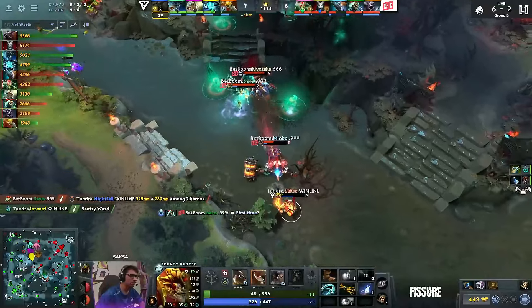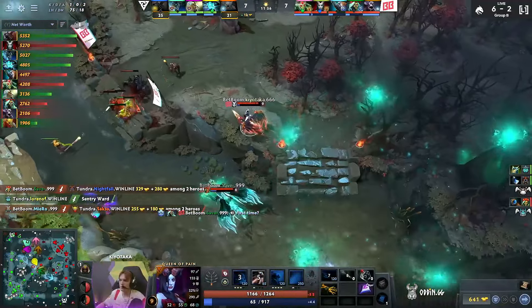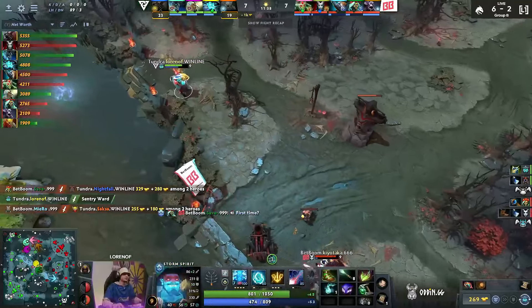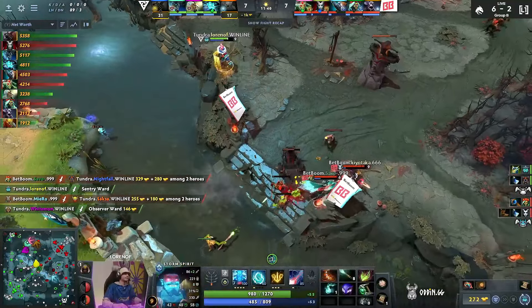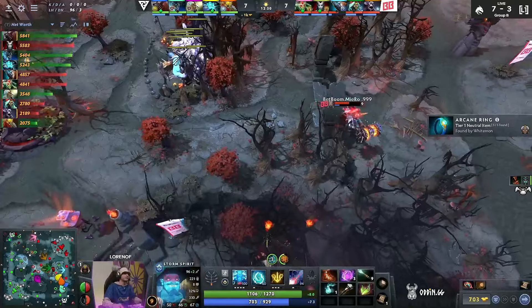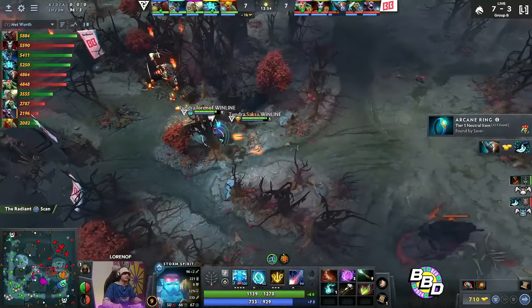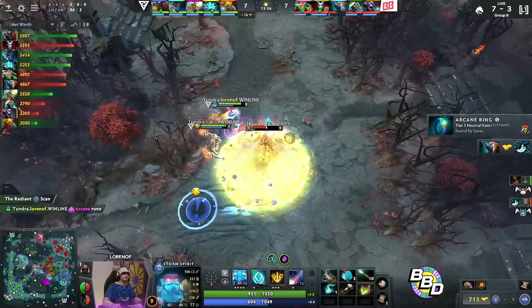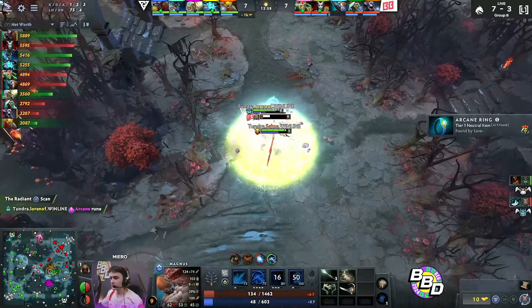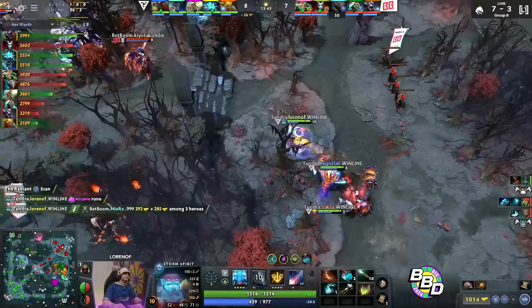Looks like there's an RP in the bottom rune. Calling to follow it up — there's no enrage on the Ursa. Nicely done. Miro's Blink is coming up soon but still RP on cooldown. Arcane Rune on the Storm. They will find the Mag, and he's gonna go for the Skewer — perfect interrupt off the Vortex, and a kill into Lornav once again.